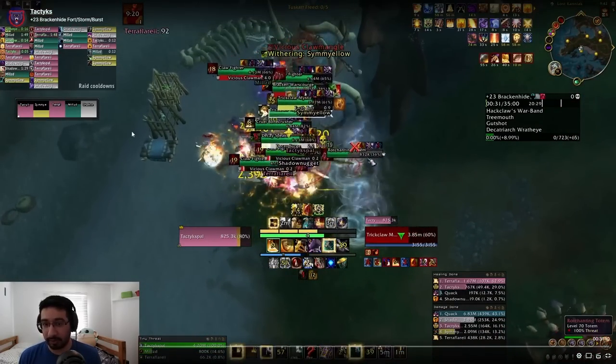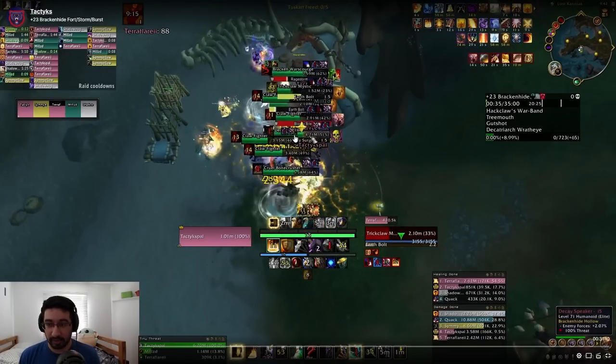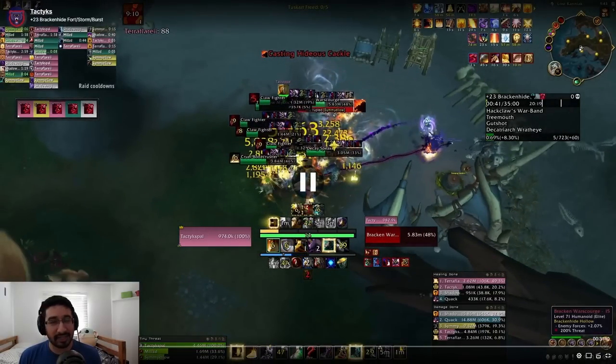We do let one Withering go off there, but luckily we have disease dispels available so players can get dispelled, especially while dealing with the other important interrupts in this pack. You can see their Vicious Claw Mangles get stopped when they go out — no one gets damaged. Notice the War Scourge is not getting enrage-dispelled. We do have a melee in the group, but look at that circle on the ground — the range of that Blade Storm ability. Not soothing actually buys you a lot of time; it saves your tank a bunch of damage and saves your melee from the random-target bleed from the War Scourge.